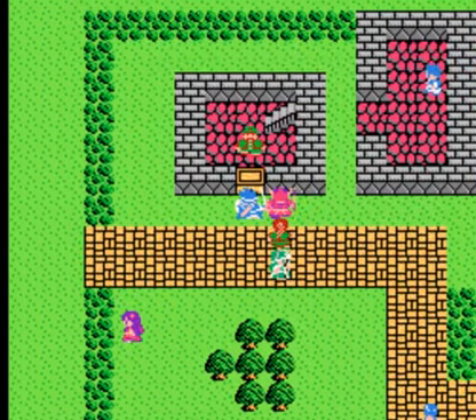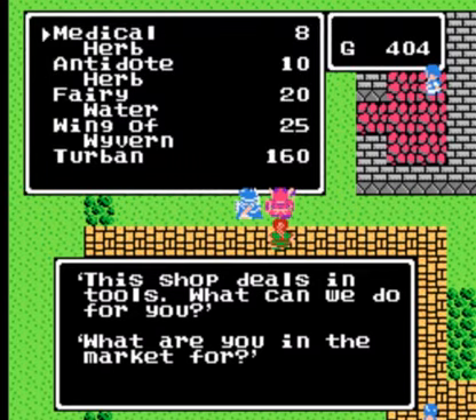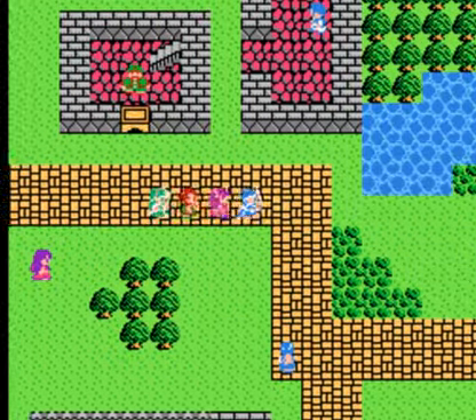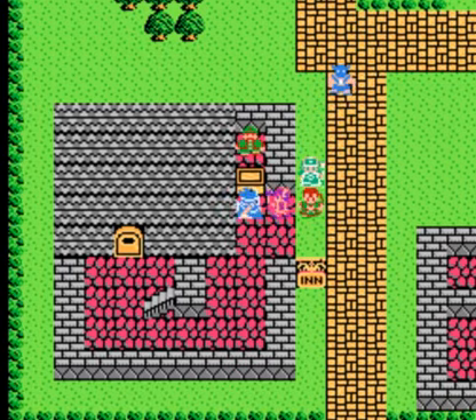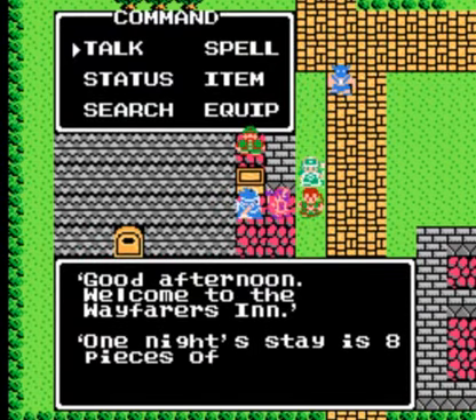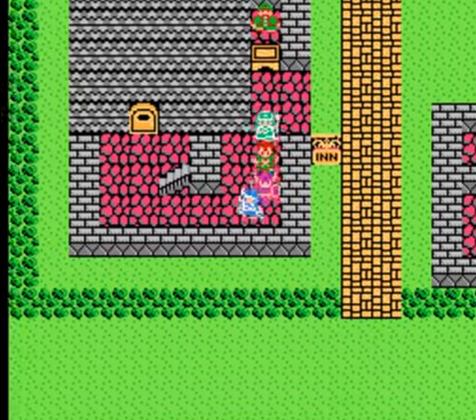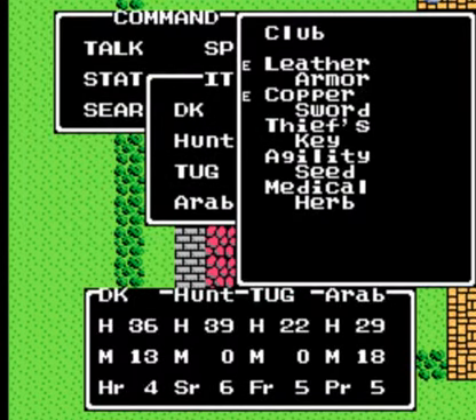First things first, we're going to rest at the inn. I'm not sure what we need for the Turbine, but we've got the inn right here, so let's do that. Probably wouldn't be a bad idea. And since we're already here, let's use the Thief's Key right here. Let's see what's behind here.